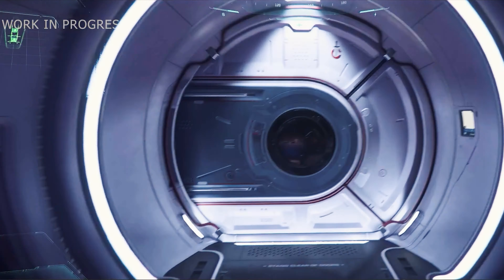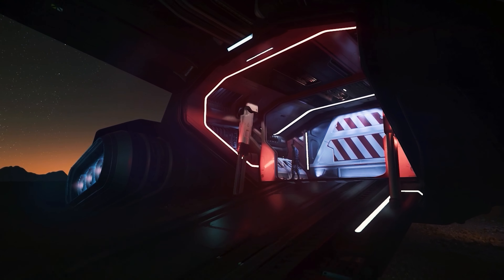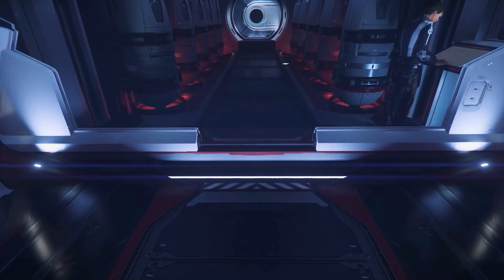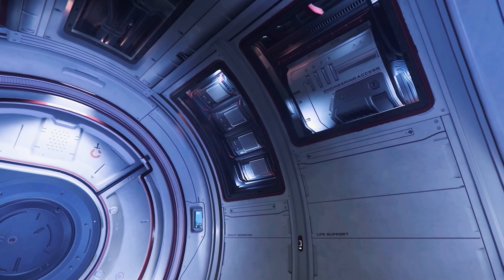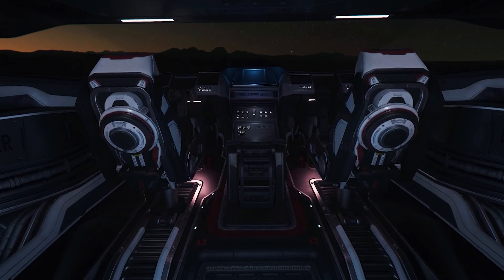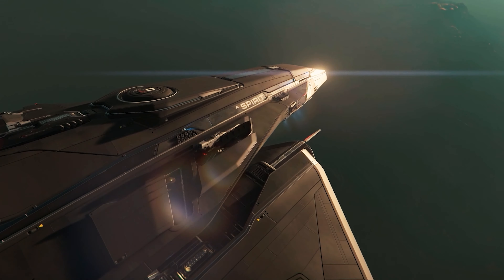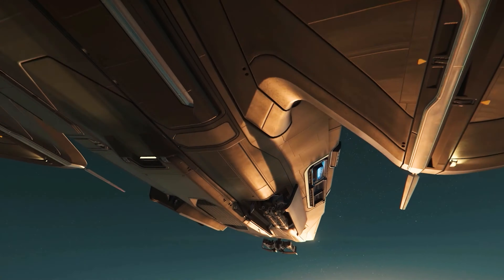In the following panel on talking ships, as expected, there were some new ships to see. In the beginning there was the already flight-ready and available in the verse Crusader Spirit A1. Of course, an extensive ship guide will be provided. The A1 is already flight-ready and you can test it in the verse.